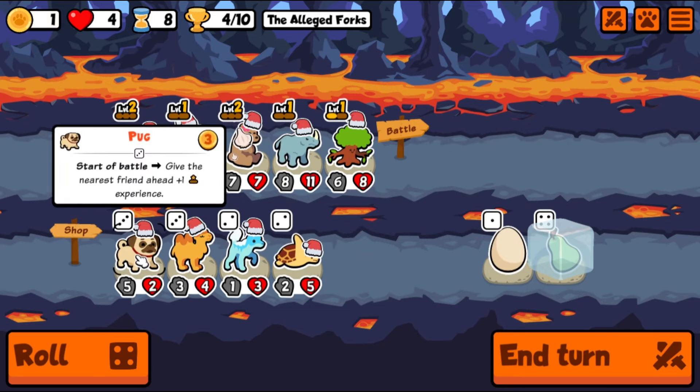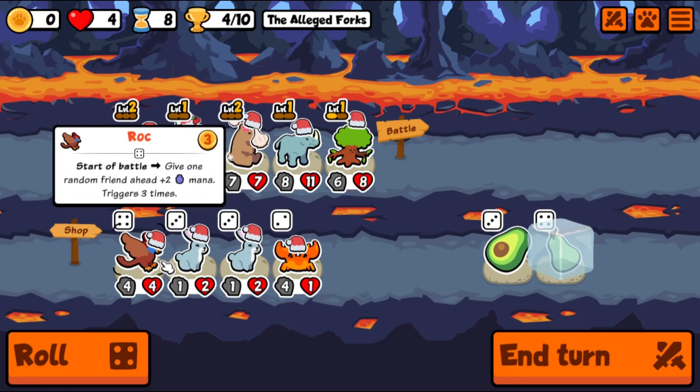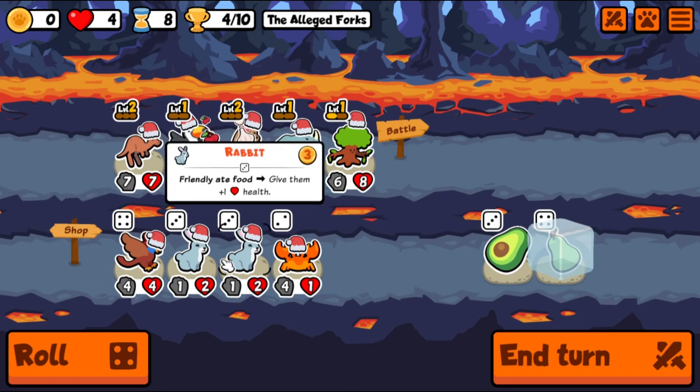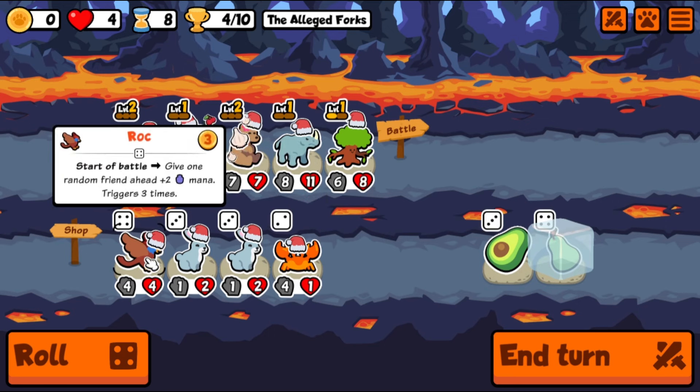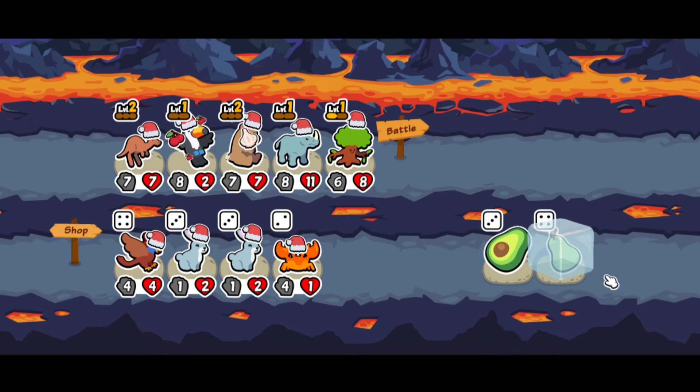A rabbit — a little late for that. A rock: give one random friend ahead plus two mana, triggers three times, start of battle. Does it need to be three separate friends randomly? I don't know, we'll figure it out — maybe not today though.